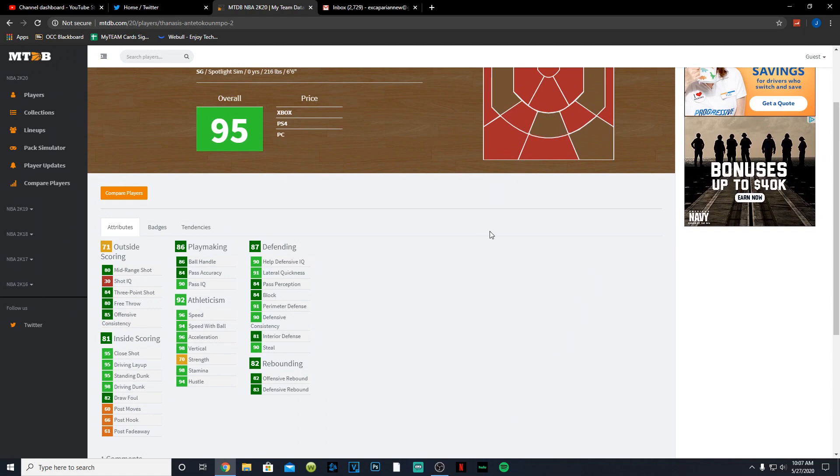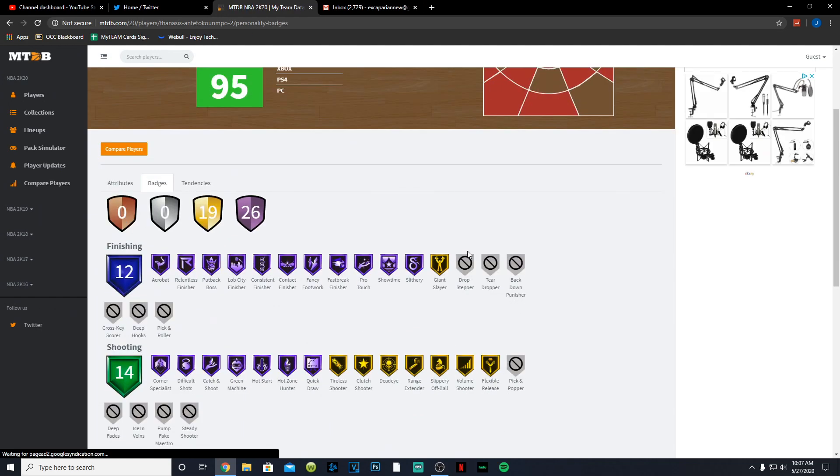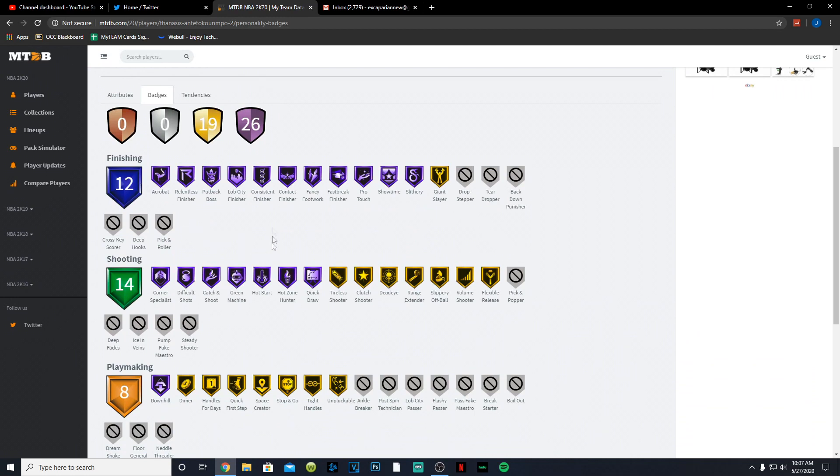Thanasis has an 80 mid-range, 84 three-point shot, 80 free throw, 95 driving layup, 95 standing dunk, 98 driving dunk. Post game is all in the 60s. He has an 86 ball handle and some decent playmaking, 96 speed, 94 speed with ball, 96 acceleration, 98 stamina. Rebounding is actually pretty decent, with 90 steal, 81 interior, 91 perimeter, 84 block, and 91 lateral quickness.